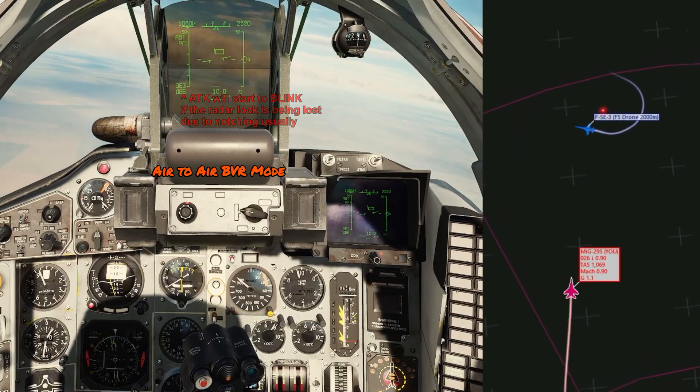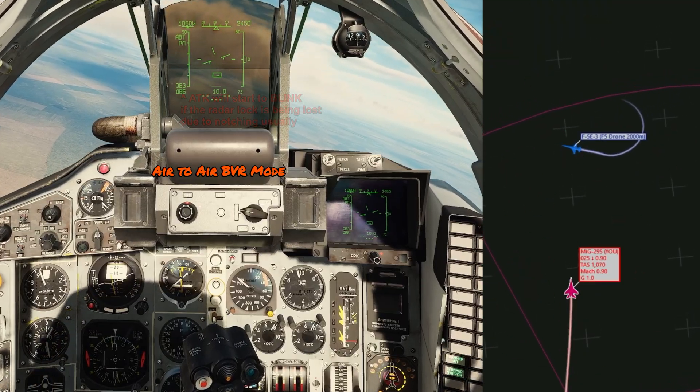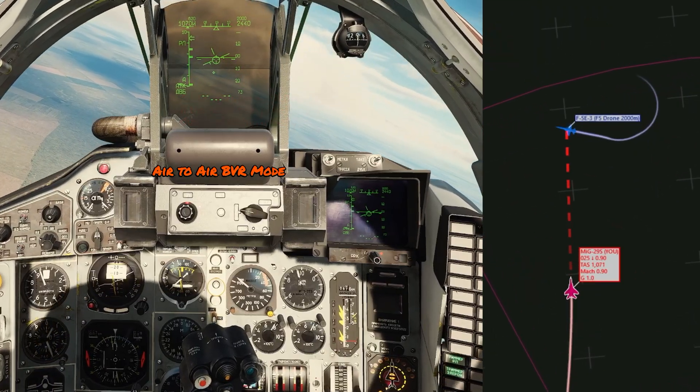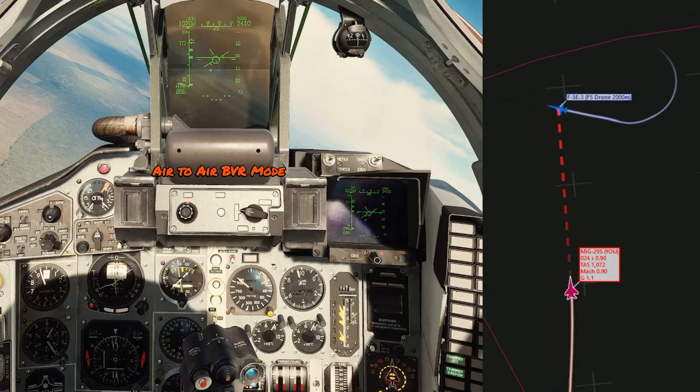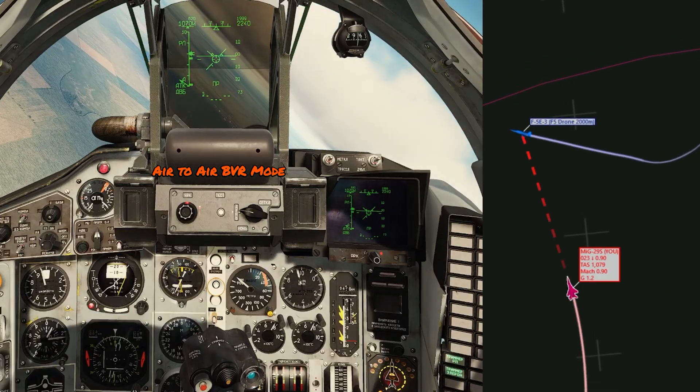The F5 has notched my radar, which means I've lost lock. I turn the radar back on and I've reacquired him with a radar lock. As you can see in the arrow, he is getting closer and closer, and then he notches me again.